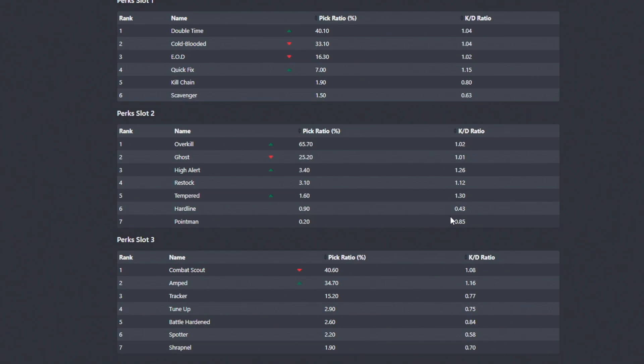With Tempered, you get 75 health per plate so you get health back faster — this is why for people who really like close quarters fighting and are always pushing other teams, Quick Fix and Tempered are the way to go. Hardline and Point Man — definitely don't use them. Hardline has 0.9% of players using it with a KD ratio of 0.43, which is insane. Combat Scout is a really good one, but Cold Blooded really nerfs its value. And Amped is the other perk you're probably going to want to pair with Tempered and Quick Fix, because it allows you to swap your weapons faster — and in close quarters combat, if you run out of ammo in your clip, you may not be able to reload in time. Tracker is okay, but I don't think it's nearly as good as Amped or Combat Scout.